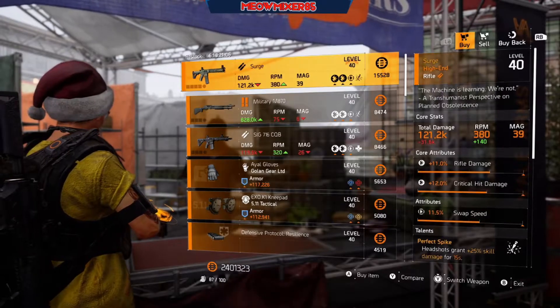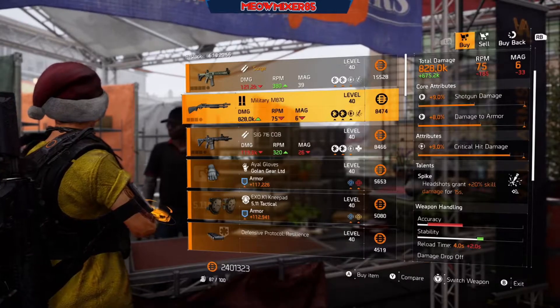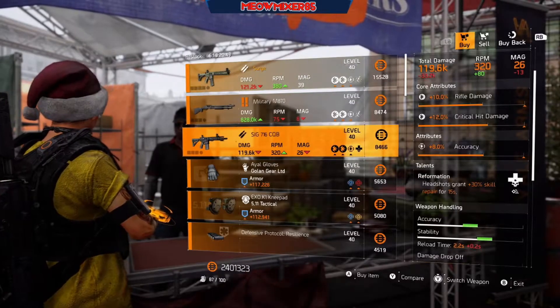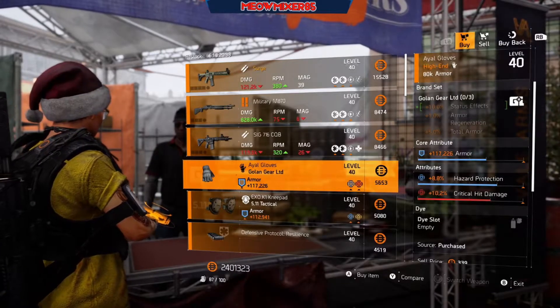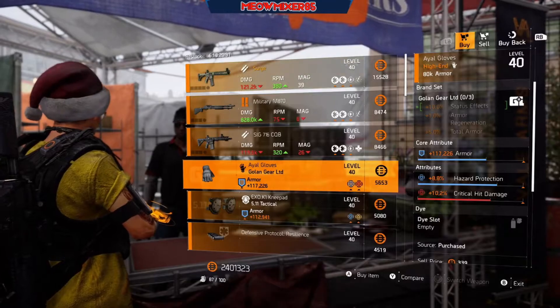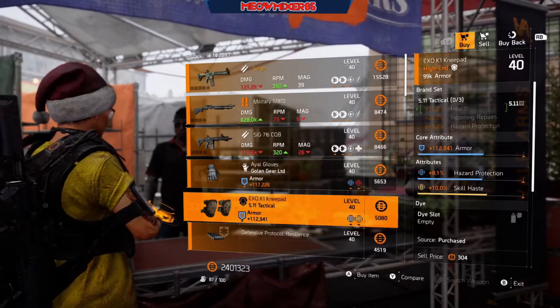Next we will head over to the Theater. We've got the Surge with 11 rifle damage, 12 crit hit damage, 11.5 swap speed with Perfect Spike. A Military M870 with 9 shotgun damage, 8 damage to armor, 9 crit hit damage with regular Spike. A SIG 716 CQB with 10 rifle damage, 12 crit hit damage, 8 accuracy with Reformation. Some Golden gloves with 117,226 armor, 8.8 hazard protection, and 10.2 crit hit damage. Some 5.11 knee pads with 112,941 armor, 8.1 hazard protection, and 10 skill haste.